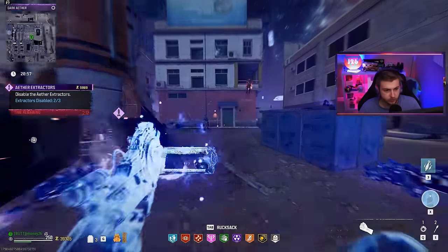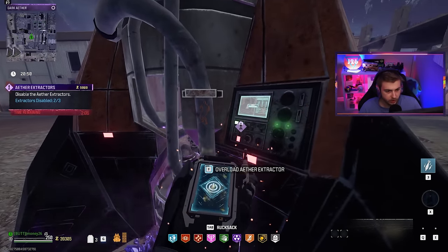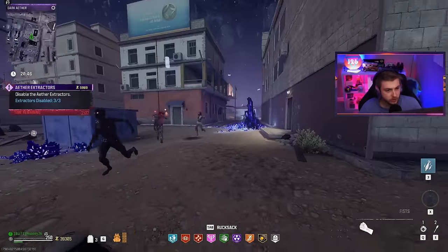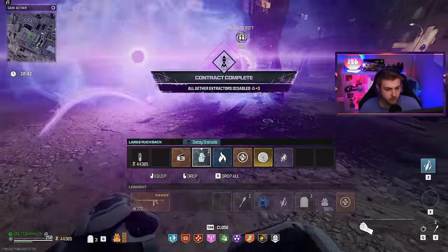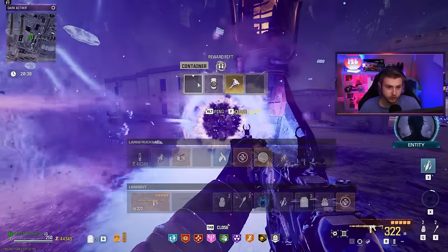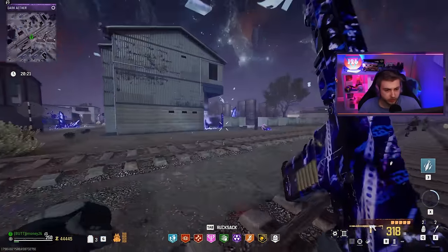There we go — easy. The casimir is for our safety. A pack one crystal from the dark aether — man, I could really use that here. And they gave us a blood burner key.